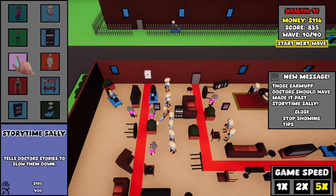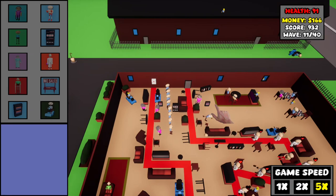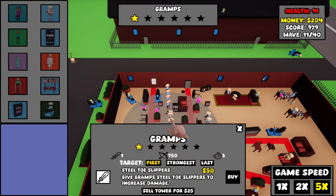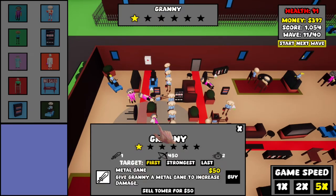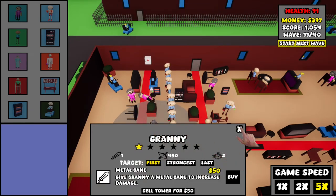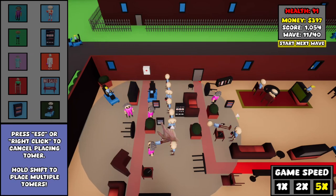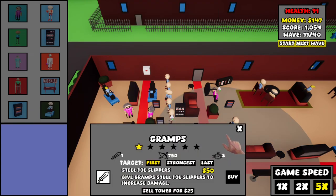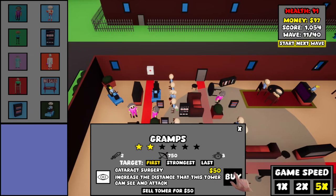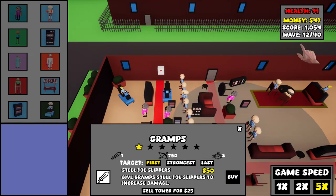Let's carry that over. Storytime Sally — can I finally afford you? No, I can't. Next wave. Let's buy you an upgrade. I didn't lose any health that round — so that's good. I wonder if these heaters will stack. I'm going to try it — just risked it for the biscuit. Can I buy you an upgrade? Yes, I can. And here are the first three-star gramps that we have.